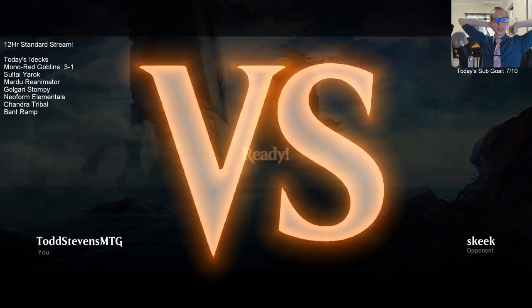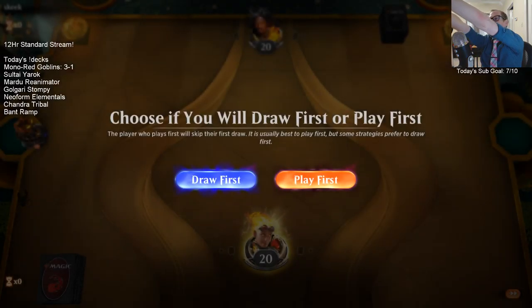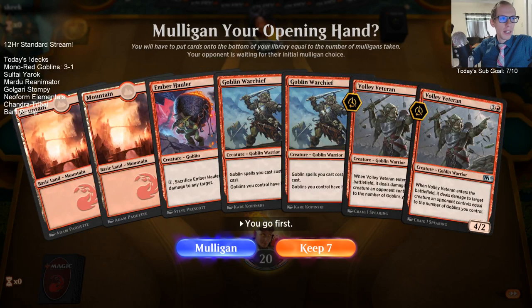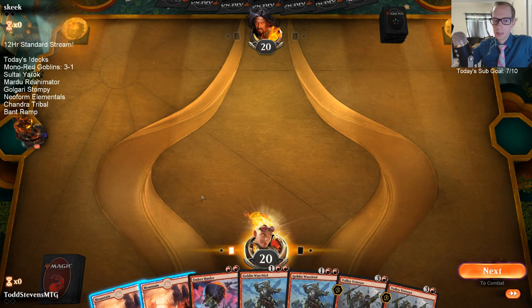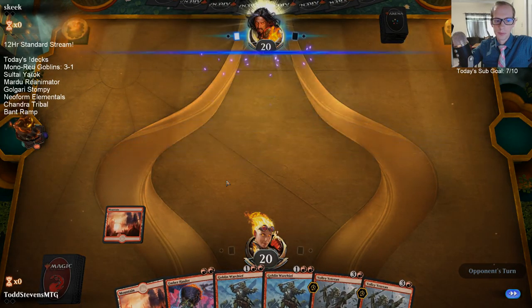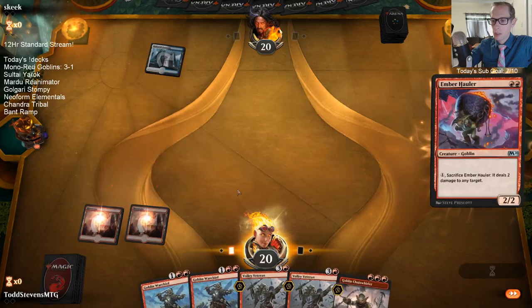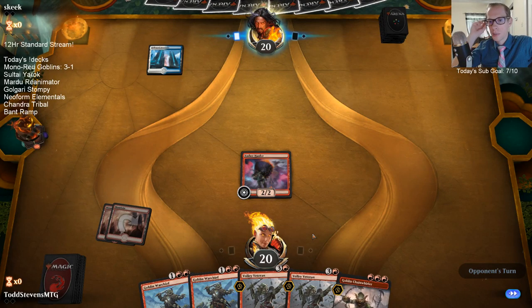The only problems we've had with goblins so far have been against burn and vampires. Against burn, having White Ley Line in the sideboard may be the way to go. Against burn decks where they're burning all your goblins, you could also want Red Ley Line. That was a good game.